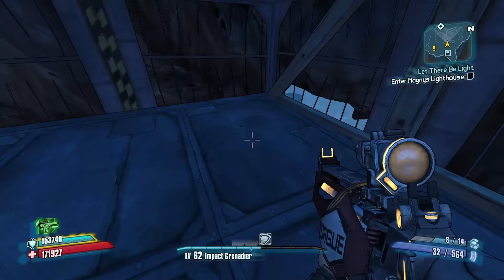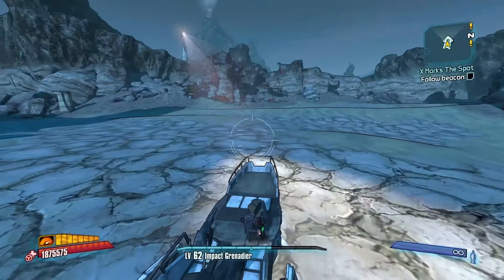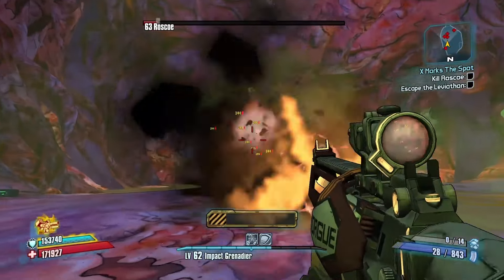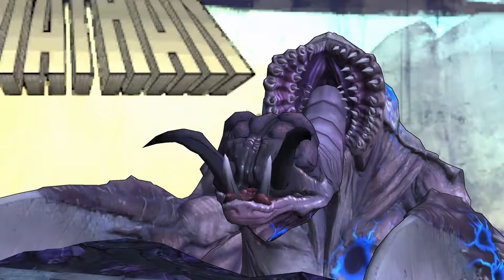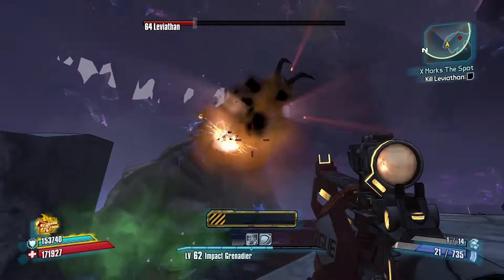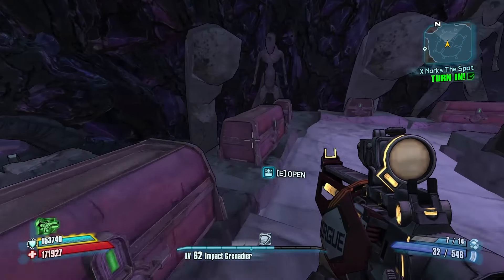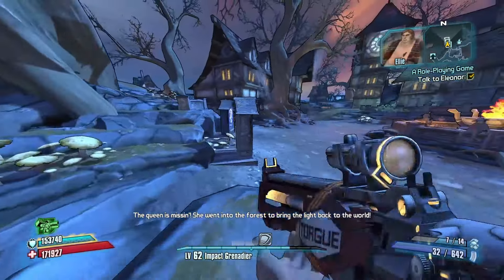On to the Scarlet DLC. I got about halfway through the storyline earlier, so it's time to finish it. It was quite simple — I killed some people and some animals, then killed this big rakk hive dude, Roscoe. Then I stole Scarlet's gun. Then came the Leviathan — it was surprisingly easy. I looted the hell out of the awesome loot room. Didn't get anything good, by the way. But now it's time to head into the Tiny Tina DLC.